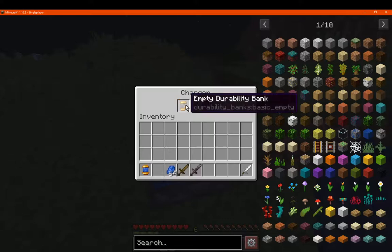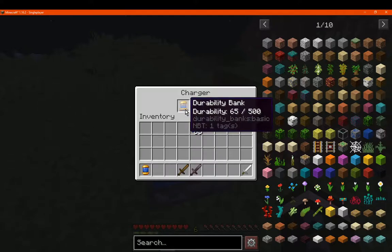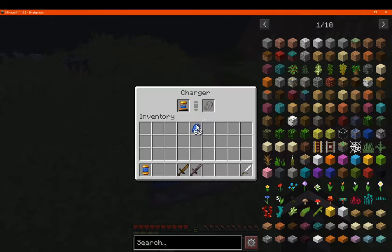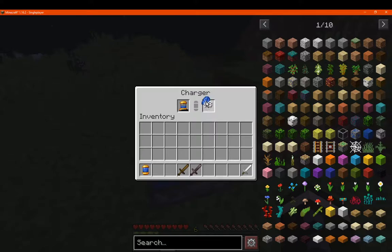So we'll just put our Durability Bank in the charger and put one lapis in. As you can see it'll process, and it applies only 100 durability per one lapis. So you can put up to five lapis and it'll charge the bank up completely — we'll do that to see what happens.